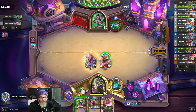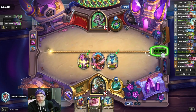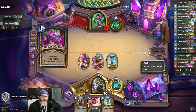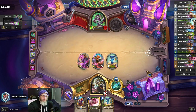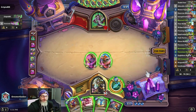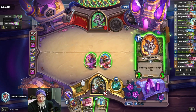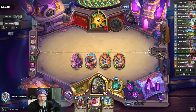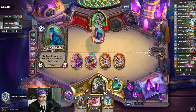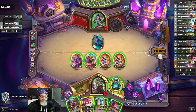I think I'm going to Intrepid Initiate my magic and then hit it with the Adorable Infestation. Do you have another silence, bitch? He does. He does, in fact, have another silence. Holy fuckballs, man. Who wants to tell me the chances of having two silences in your hand by turn two? I'm going to hit him with the Scavenger's Ingenuity and then hit him with the Wobbletinger. Panthara. This guy's probably Soul Demon Hunter — I don't know why he'd have two Consume Magics in Control Demon Hunter. Usually they have one, definitely not two.